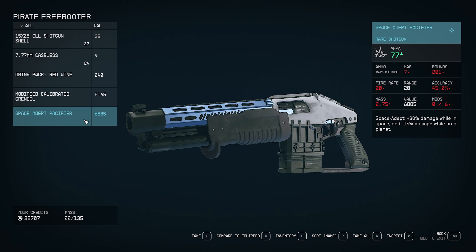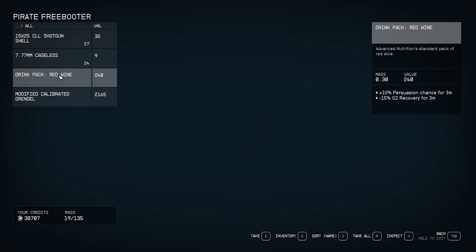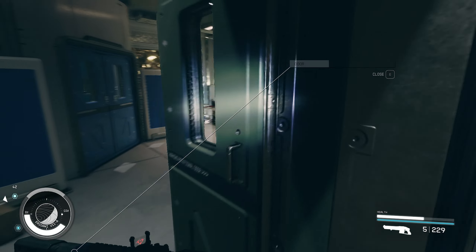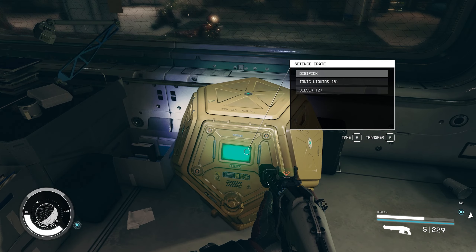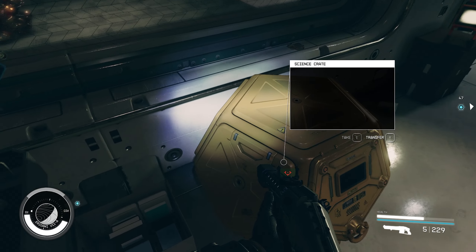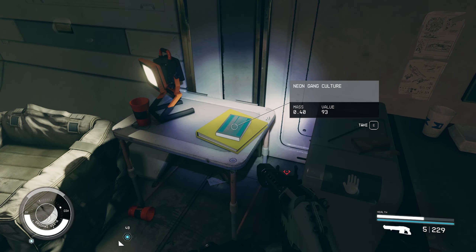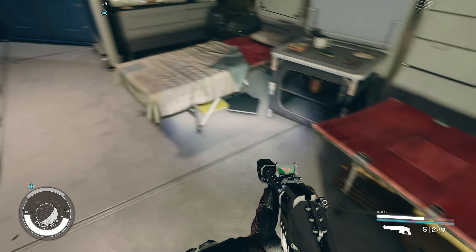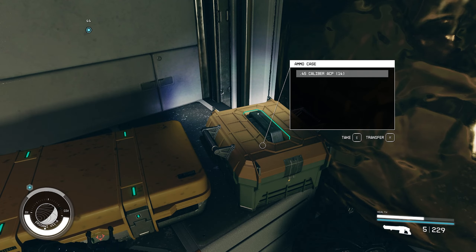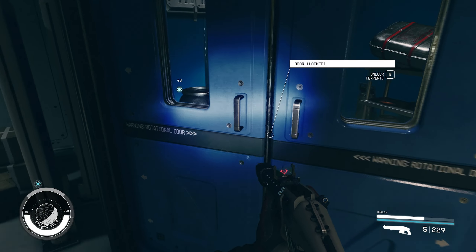Space Adept Pacifier? No thank you — I mean, I'll take it, but we're just going to sell that. Last but not least, what's in here? Digipick, ionic liquid, silver. Oh, we're over-encumbered. Crap. I keep forgetting to drop off my resources, and that's why we're over-encumbered. I think we've pretty much got what we need now. I'll have to eat, drink, or drop something in order to fast travel, but that's not a big deal.